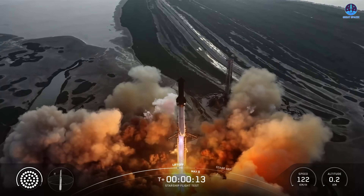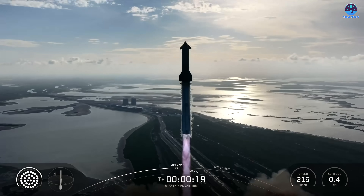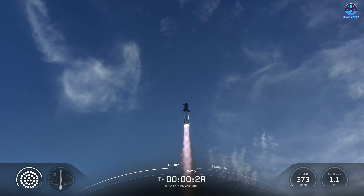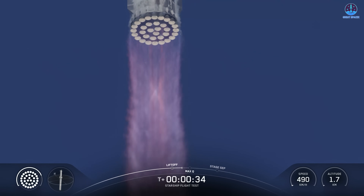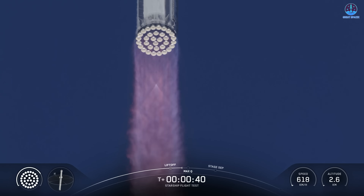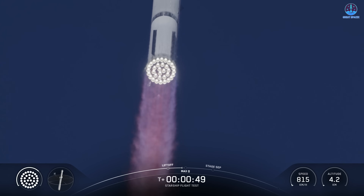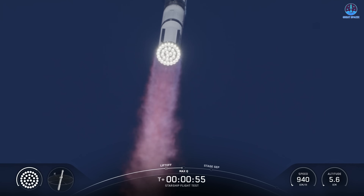Vehicle pitching downrange. Booster chamber pressure nominal. We're a little over 40 seconds into flight. 33 out of 33 — booster in shape, avionics power and telemetry nominal. Getting good callouts, healthy systems on the booster as it starts to pitch over the gulf.